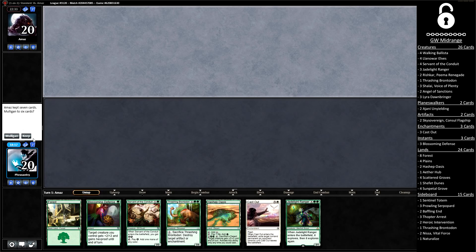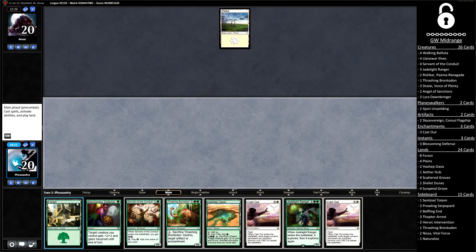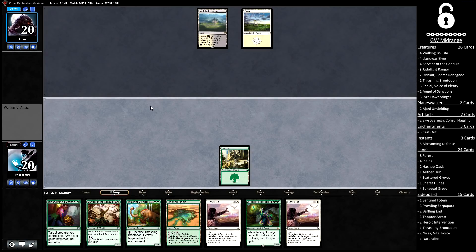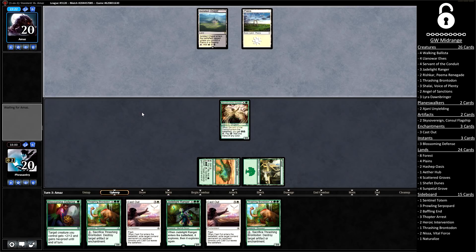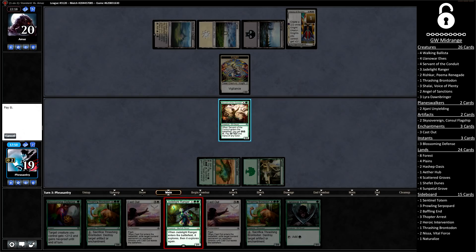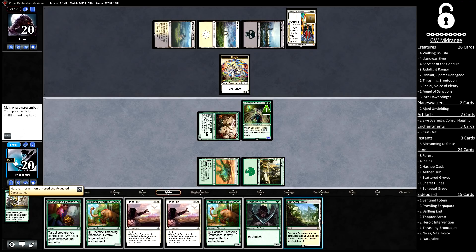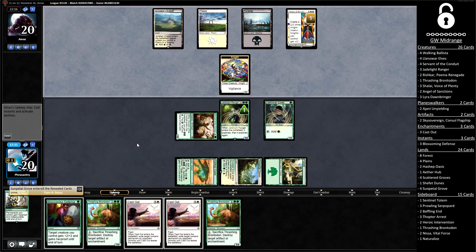Looking at our opening seven for game number two in round two — I'm going to keep it, though it's a pretty dicey keep. I'm leaning heavily on the Servant of the Conduit to get us there unless we naturally hit our third land drop. The opponent's just passing to us for the first two turns — hopefully they're not going to push or cast down this Servant. It looks like we're going to get there. I'm anticipating Jade Light will bail us out of our mana screw. We didn't draw land for turns, so Jade Light's going to have to get it done. We hit a Sunpetal Grove and also a Llanowar Elf — hopefully our mana problems will be over as long as our board stays intact.